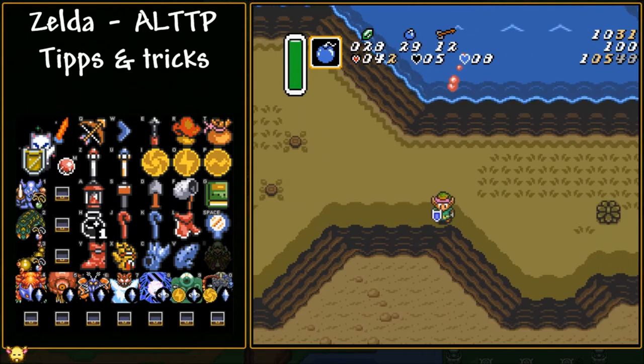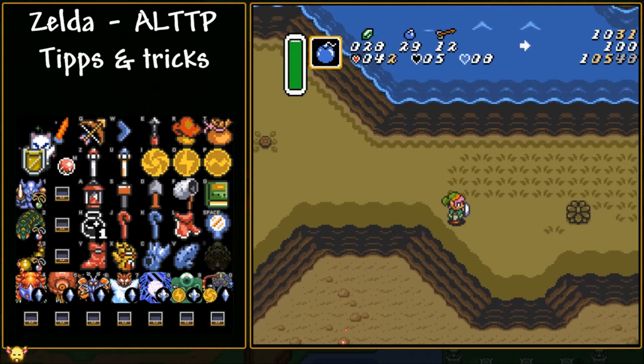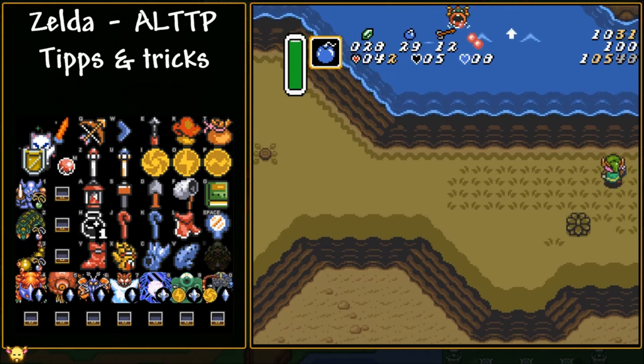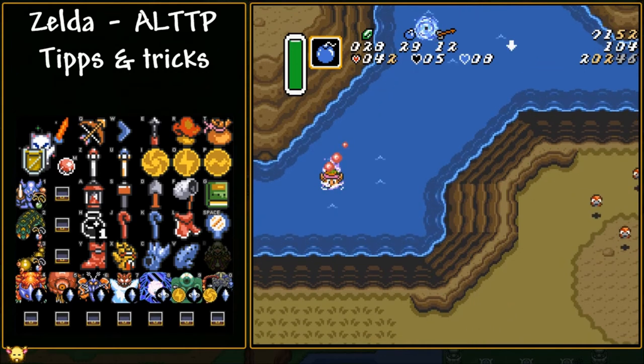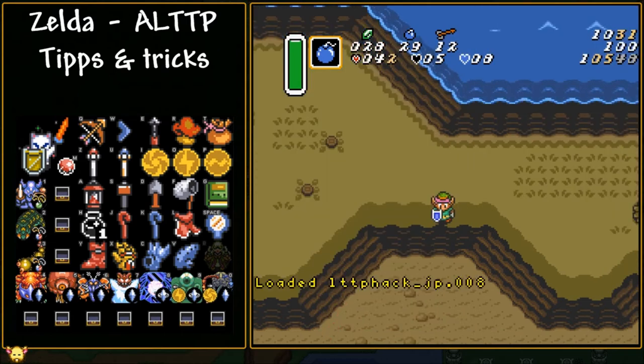Next, let's talk about fake flippering. Fake flippers can be useful for getting from place to place quicker, and also for sequence breaking randomizer logic. Basically, you go close enough to the edge of the screen without triggering a screen transition, jump in the water, and hold toward the screen to end up on the next screen in the water. Danger though: if you get hit in the randomizer you will be automatically killed and reset to the save point, or in the original game you will get softlocked. So don't get hit during it.